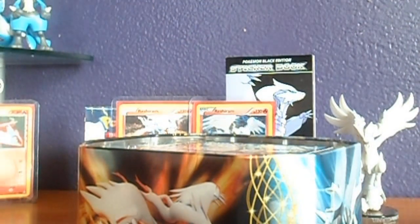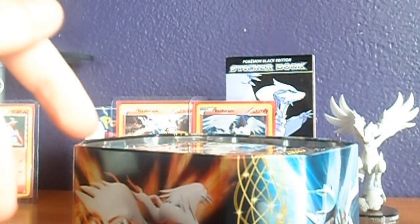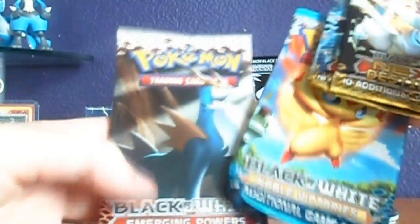It comes with the promo — that looks just like the set card. It's pretty cool. It's got the Black Star promo at the bottom. And then it comes with the code card, which I will be using. Then it comes with two Next Destinies, a Noble Victories, and an Emerging Powers pack. I'm going to do Emerging Powers first.